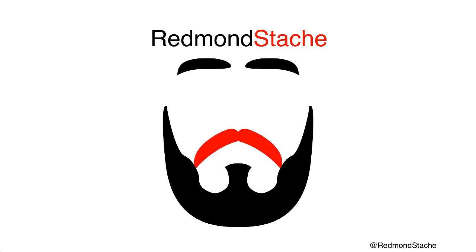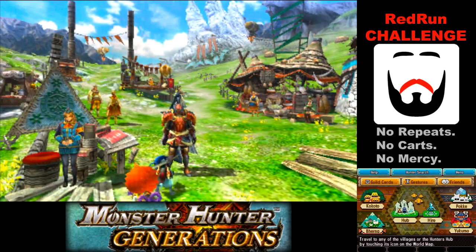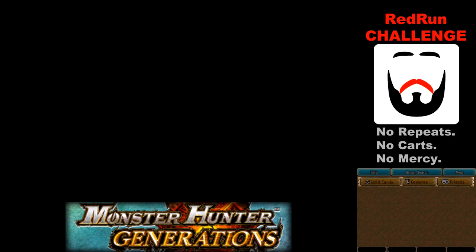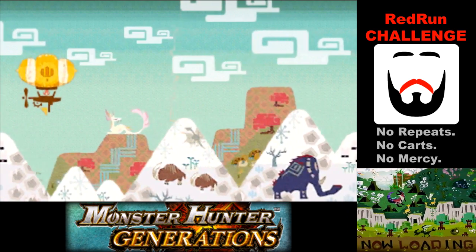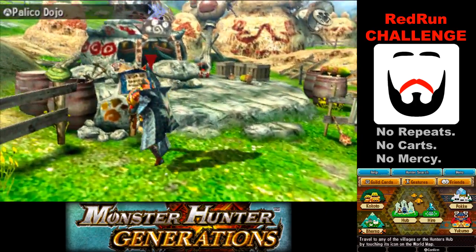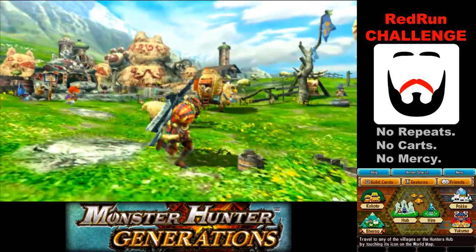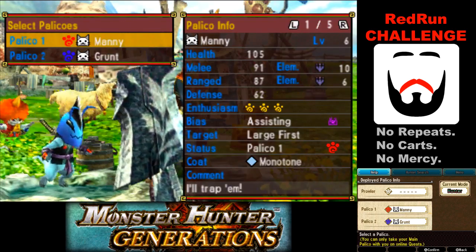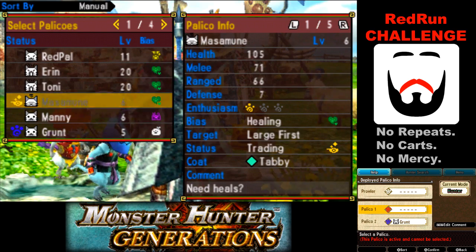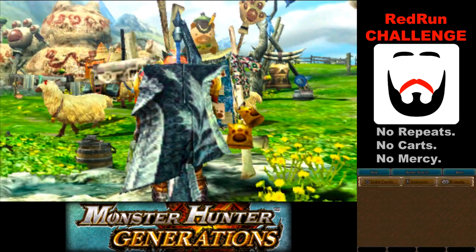Hello, and welcome back to our Red Run Challenge in Monster Hunter Generations, where today we're going to be trying to get some cats up to speed to do some Prowler Quests. They're almost ready, but there's one more step to do. First I need to change my active Prowler Quests, so let's just take them off for now. We'll decide who to use in a little bit.